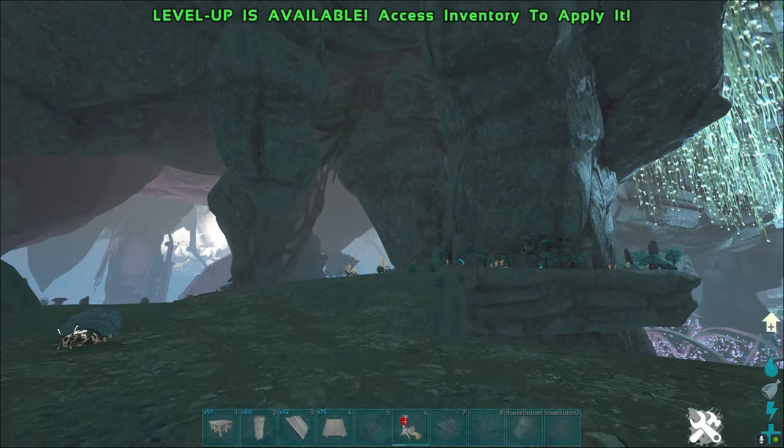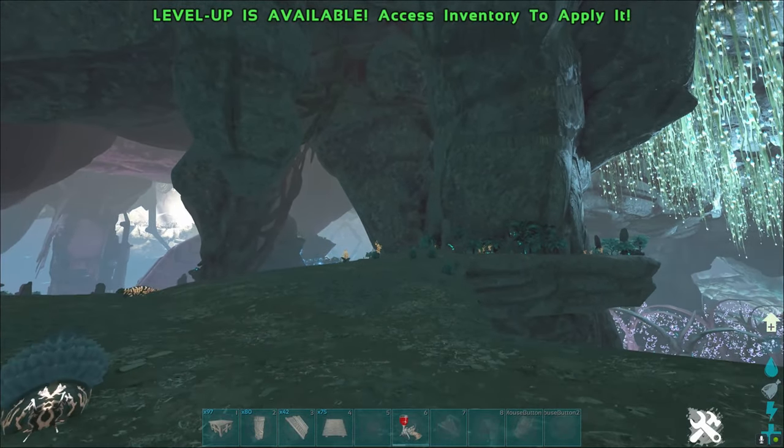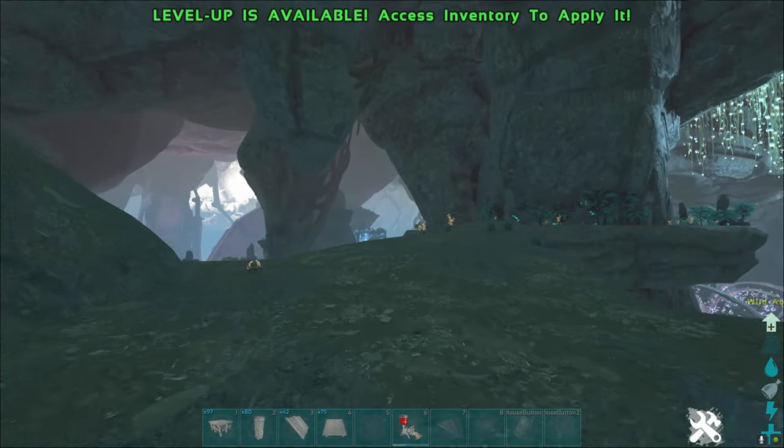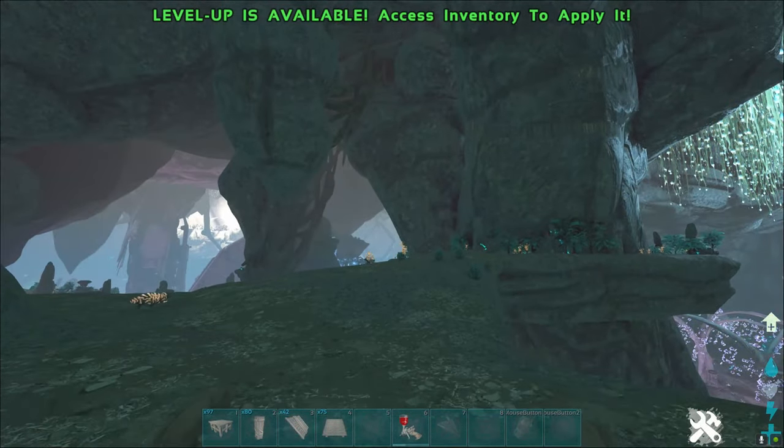You'll need pillars and ramps — lots of pillars and ramps, depending on how high you need to go. You'll also need a couple of foundations and probably ten or so ceilings, depending on how far you go.